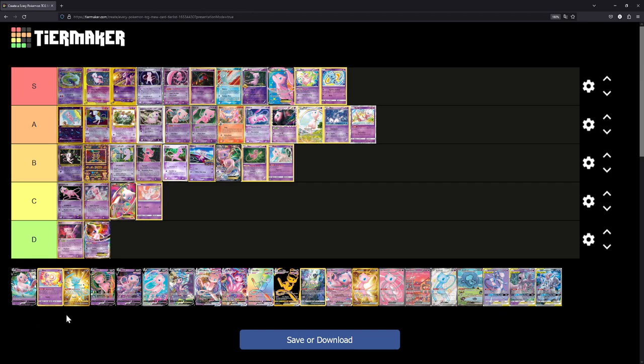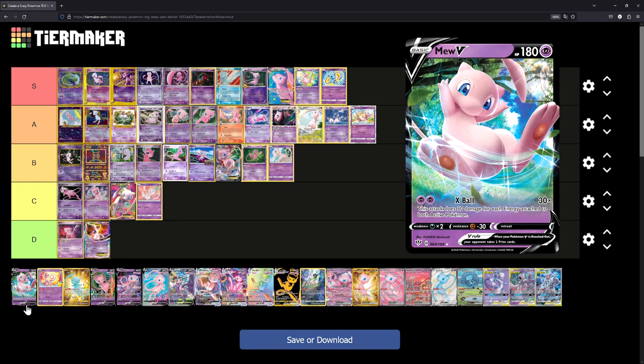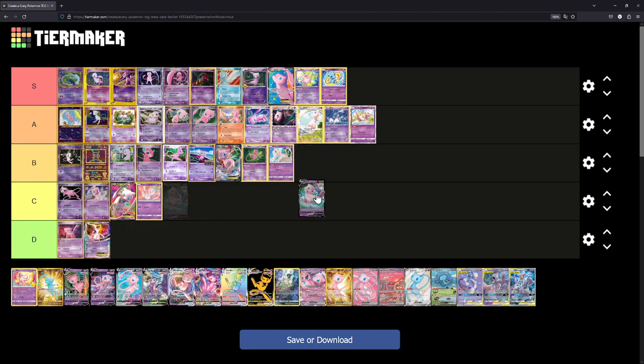We've come to the modern day of Pokémon and Mew cards. Starting off with a Mew from Chilling Reign — a card I've actually pulled on the channel. It is a 3D illustration, and I typically don't like 3D animated stuff on Pokémon cards. I think I have to place it at C — it's definitely not as bad as D, because while it is 3D animation, the illustration is kind of well done and the background fits Mew.